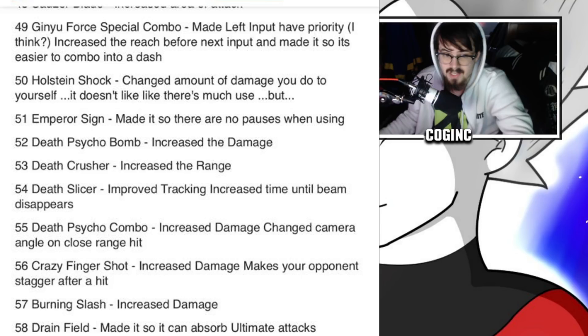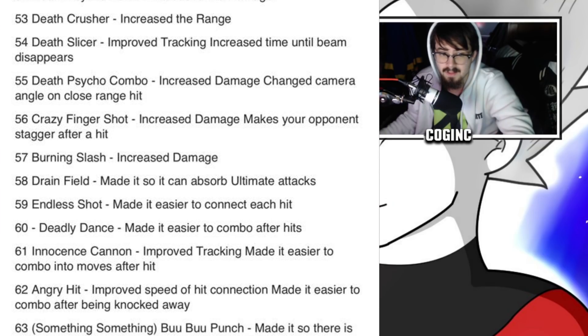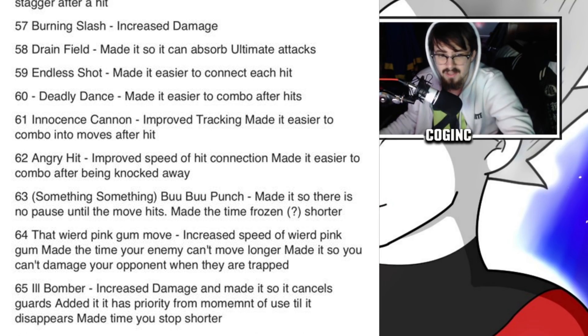Number 51: Emperor Sign — no pauses when using. Number 52: Death Cycle Bomb — increased damage. Number 53: Death Crusher — increased range. Number 54: Death Slicer — improved tracking, increased time until beam disappears. Number 55: Death Cycle Combo — increased damage, changed camera angle on close range hit. Number 56: Crazy Finger Shot — increased damage, opponent staggers after hit. Number 57: Burning Slash — increased damage. Number 58: Drain Field — made it so it can absorb ultimate attacks.